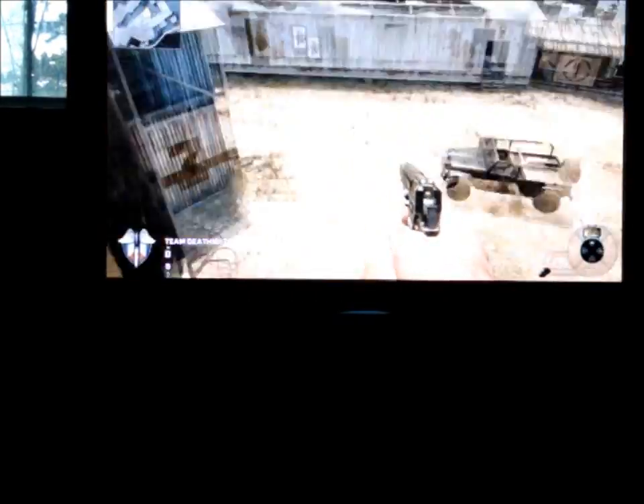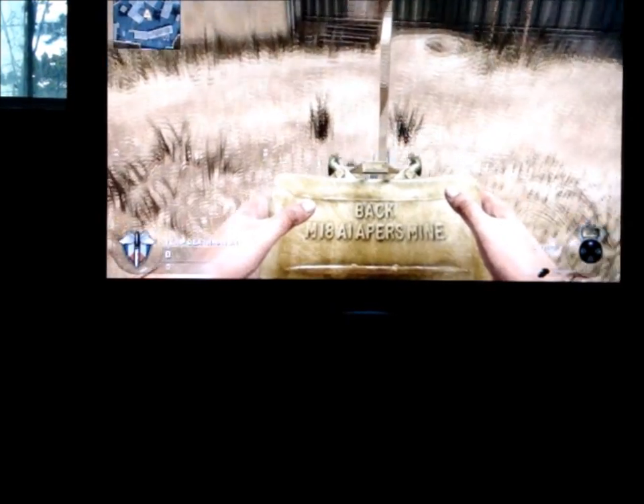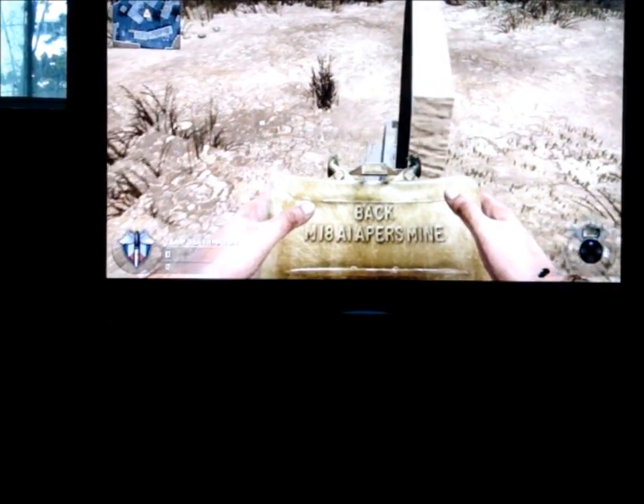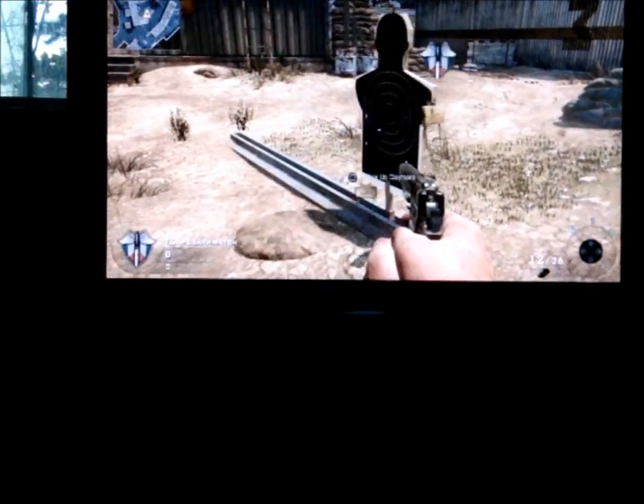Hi guys, this is YOLO17 with Glitch Free. It's on the map firing range. Pretty much what I'm going to do is come over here, wait until this guy is pushing, and place your claymore — and it will stick with him. Once someone walks by, it will blow up.